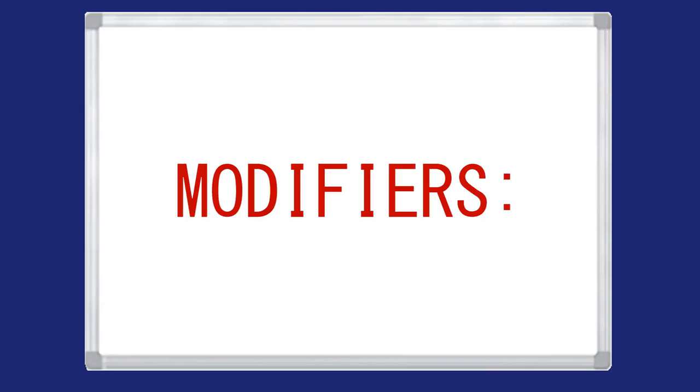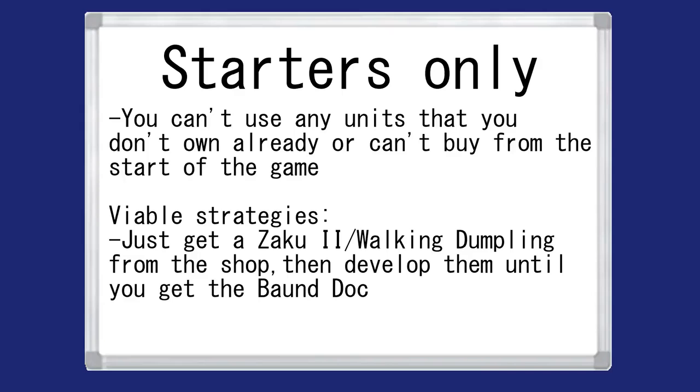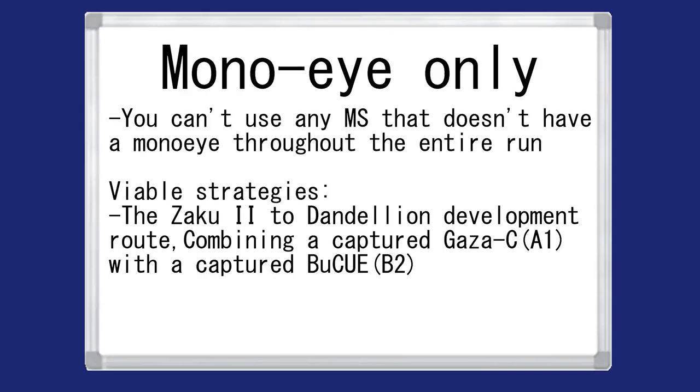Modifiers — some people love them, some people hate them. Starters Only is the least restrictive modifier, as it still lets you use the few purchasable units available from the start. This means you can get the Bound Dock either by leveling up and developing the Walking Dumpling or the Zaku 2 — no big deal. MonoEye Only is an equally simple modifier, with your two usable unlock routes being either developing a Zaku 2 or capturing the Gaza C in Stage A1 and capturing the Baku units in Stage B2.